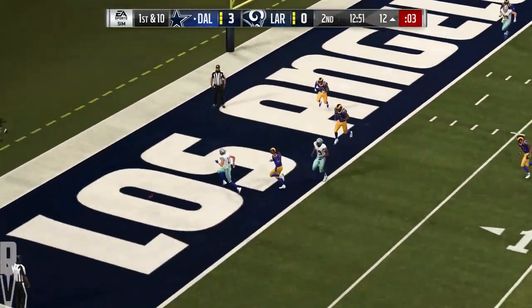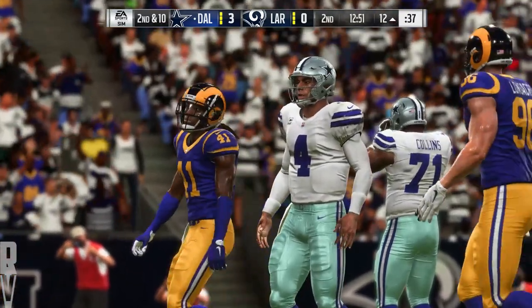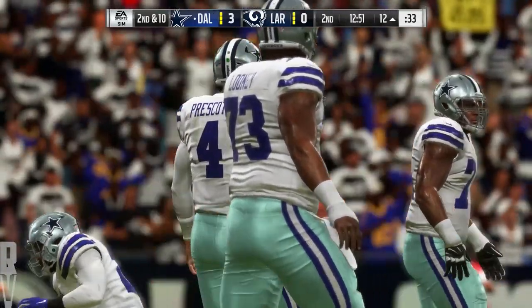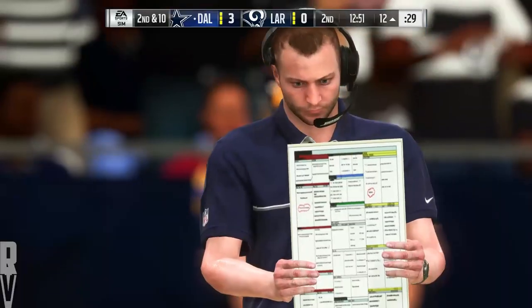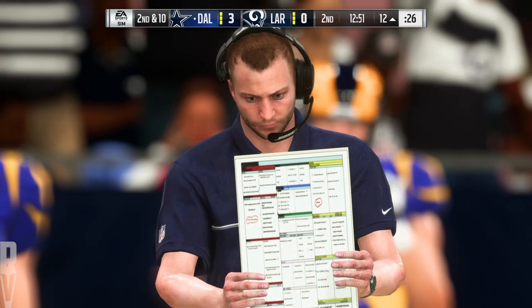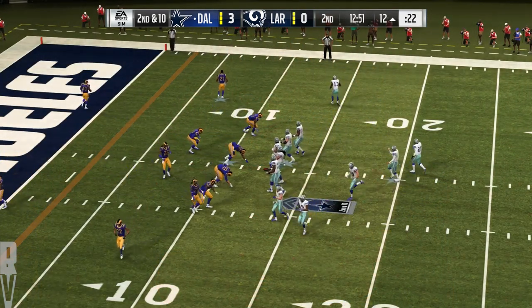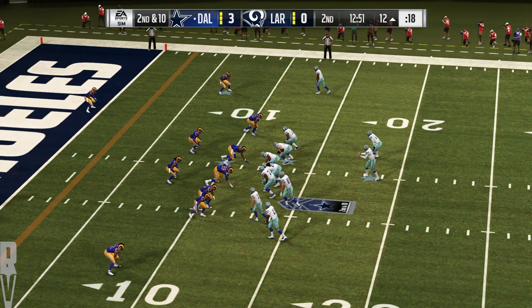First down, Prescott. And his throw's going to be incomplete. Amari Cooper the intended target, and it's second down. How did he miss it? Wide open in the end zone. He's not hurried, he's not hit. And somehow, incomplete. During film study, that's one where he's just going to shake his head, not be able to believe it. Six points by the wayside on that one.